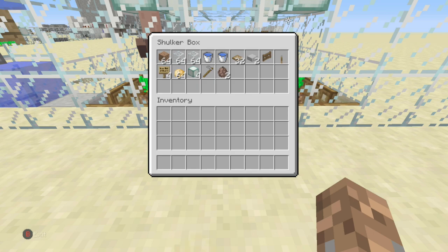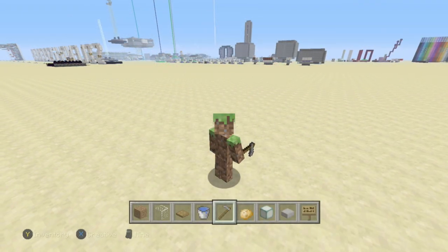Everything you need to build this is in this shulker box. Keep in mind these are not exact quantities. Glass can be replaced with any block — stone bricks, wood, dirt, whatever you like. You need an infinite water source. The sea lanterns can be replaced with any light-emitting block: torches, jack-o-lanterns, glowstone, redstone lamps. You'll need at least two villagers to start, but preferably three.